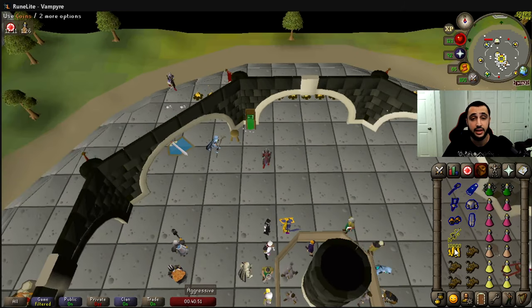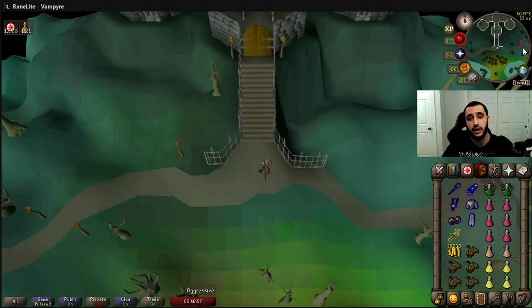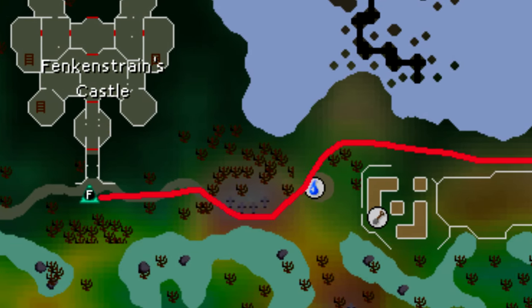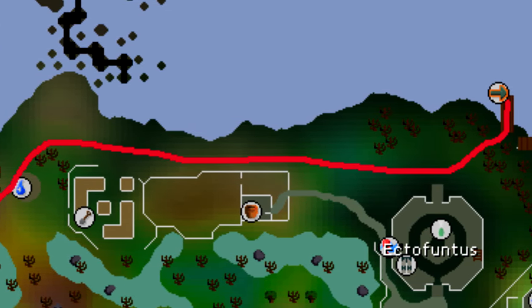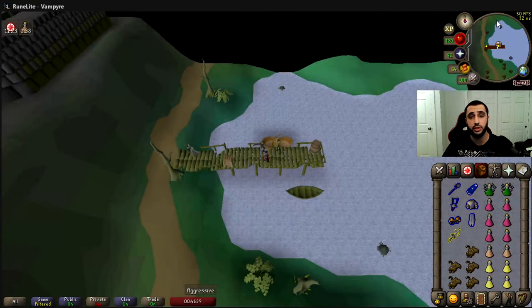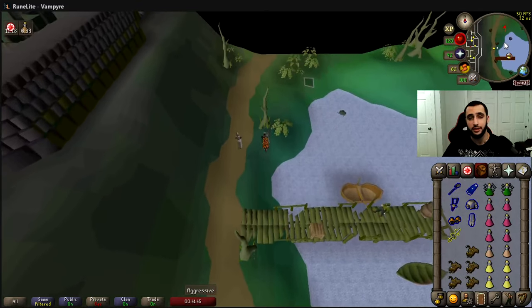With your 10k in your inventory — since we'll still be using Andross — teleport to Fenkenstrain's Castle, run east, reach Andross, and it's the same run again: north then east, and you've arrived.